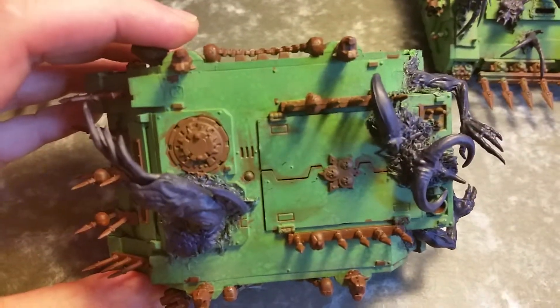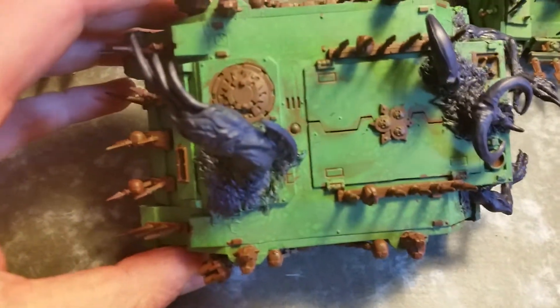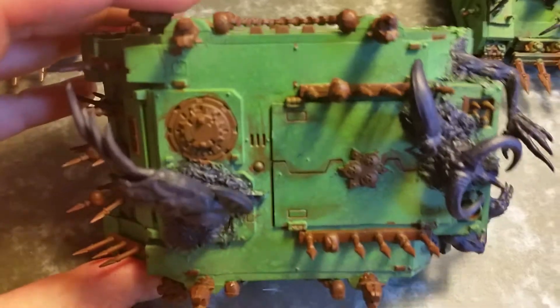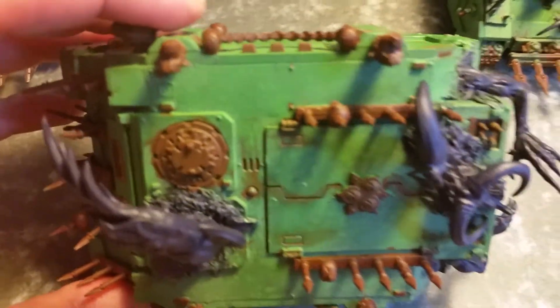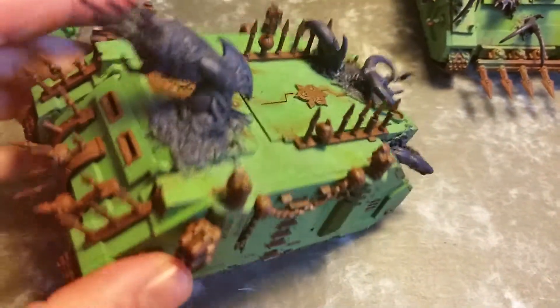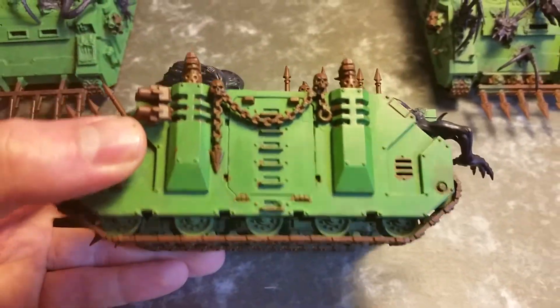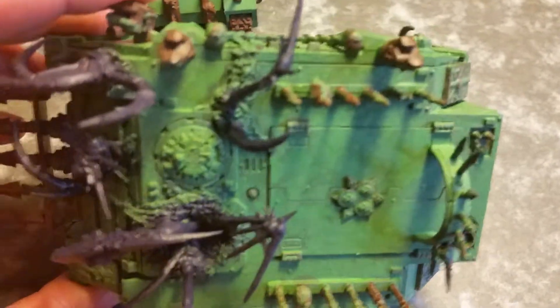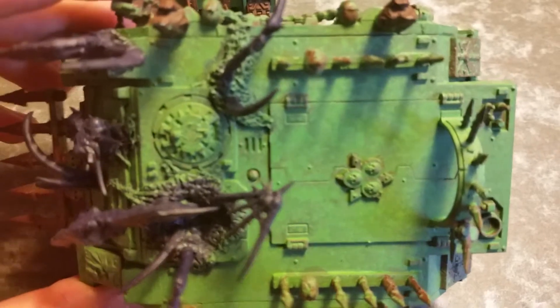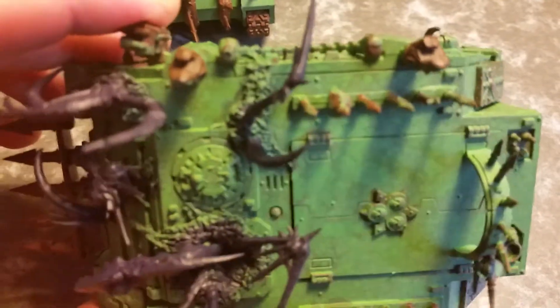If you can see it, you might think that's really really bad painting, but that's the look I was going for - the spotty green nasty Nurgle-y look. It's not easy, but if you water down your highlights a lot you get this result. It looks pretty cool. Spotty.